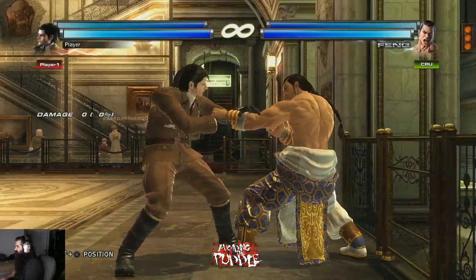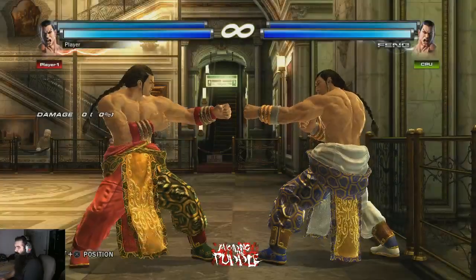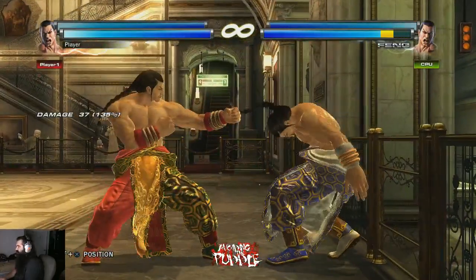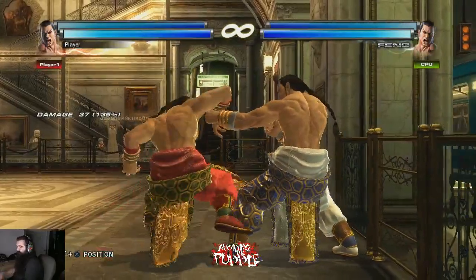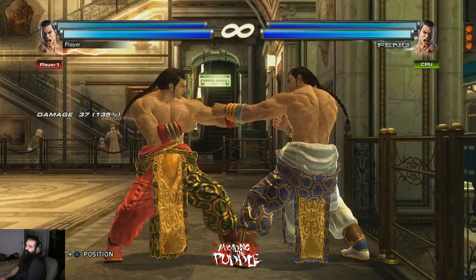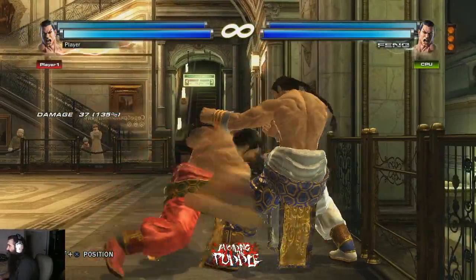ff+1+2 is an extremely good wall move — make sure you remember to use it. On block it's only minus one or two, so it's safe. It has some tracking, and it's so slow and looks so weird that the opponent will often just be caught off guard by it.